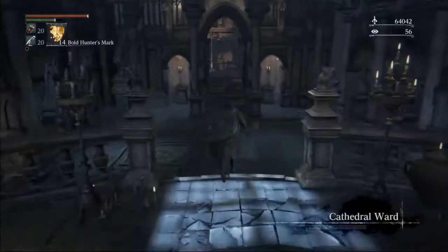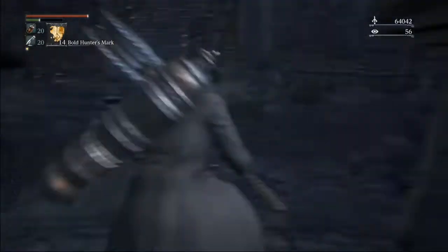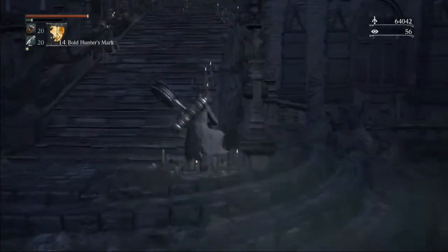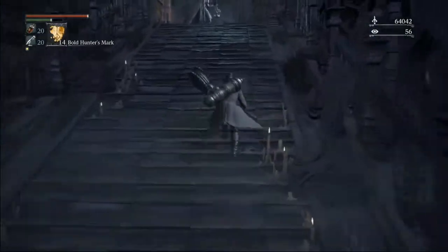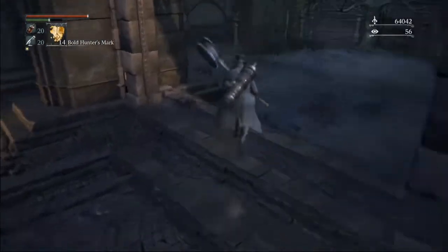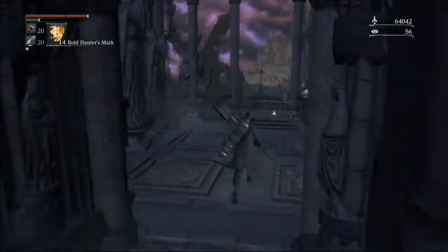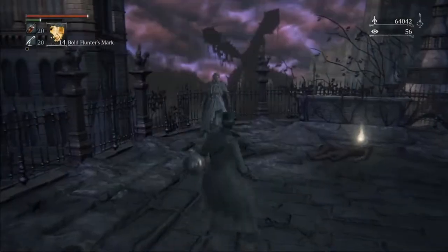Now that we've done Lawrence, we're going to finish up our first playthrough. We have Alfred, Upper Cathedral Ward, Witches, Cainhurst, and Gehrman to finish. On your way to Alfred, make sure that you don't forget to pick up this wooden shield. Kill Alfred, and then mark back so we can go straight to Upper Cathedral.